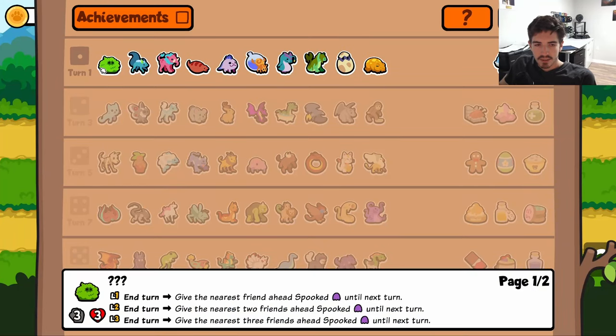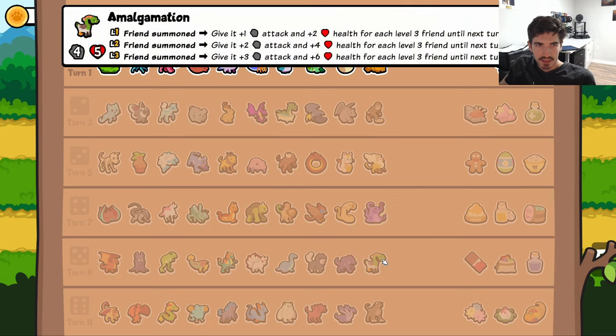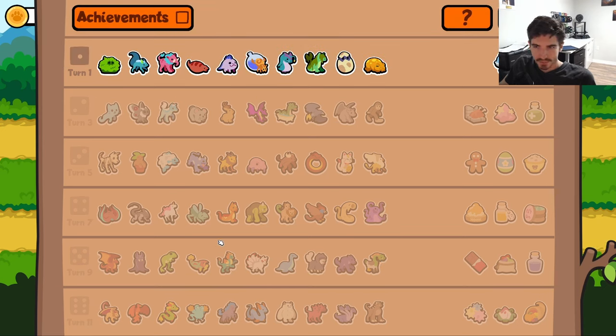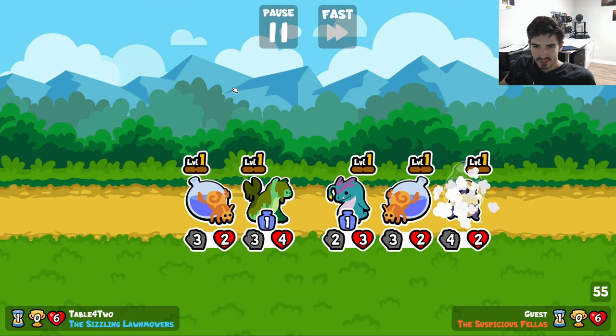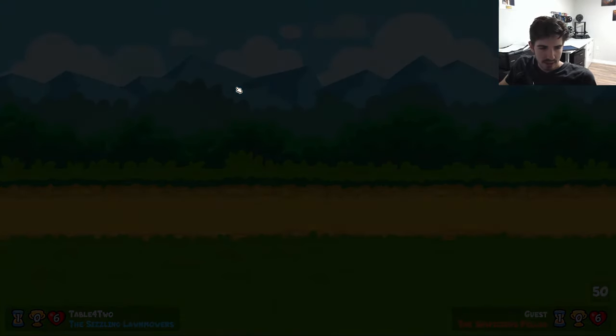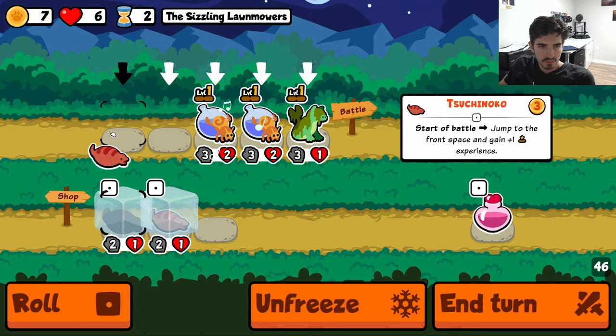Hey everybody, so today we're gonna be looking at a game that we actually played on stream today. We're looking at the test server - there's a ton of changes, mostly to the Unicorn Pack. The main one I'm looking at today is the Abomination. This change is awesome: instead of a start-of-battle eat, it'll eat literally anything, and if it has a useful ability it'll use it. At level three you can do some pretty awesome shenanigans. Let's jump right in.